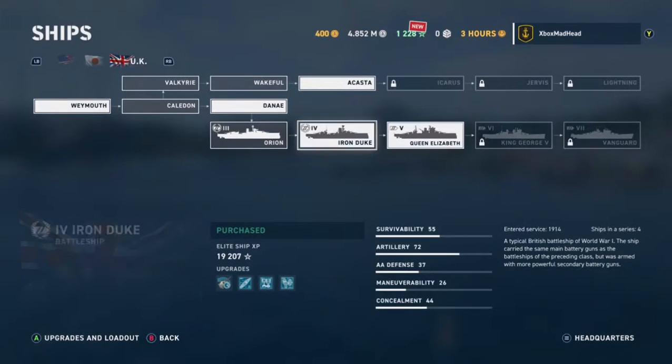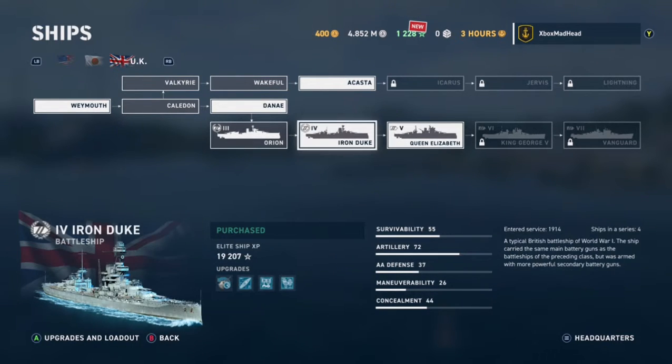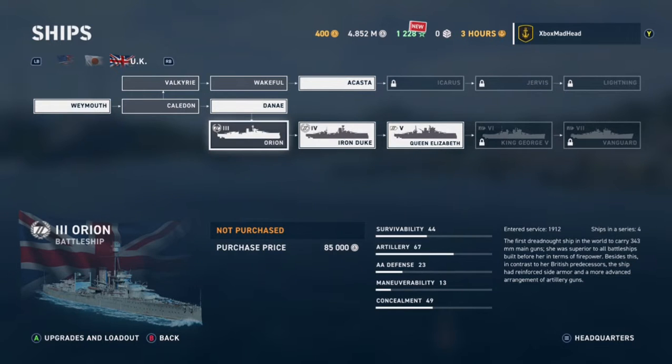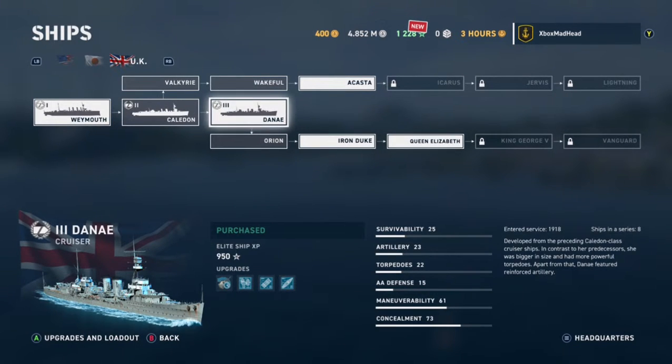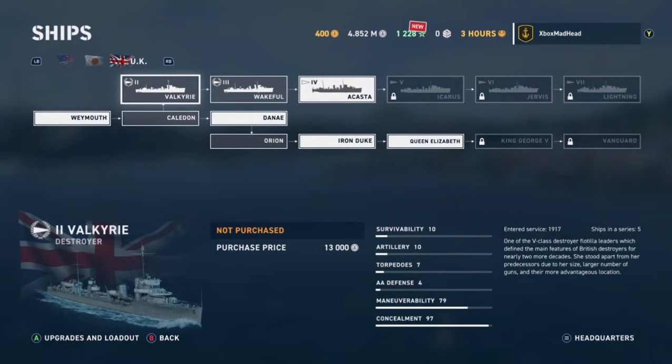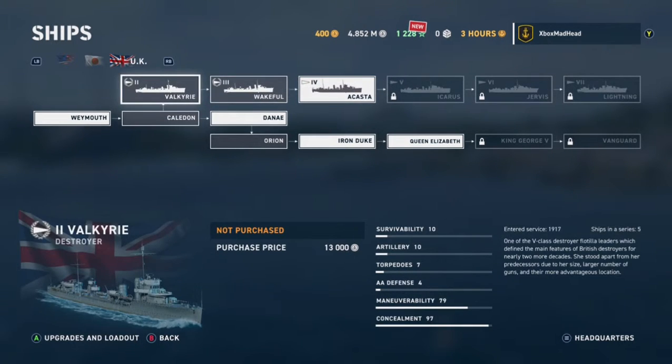Go to your ships and you'll see the tier marking before the name. A tier 5 is Queen Elizabeth, tier 4 is Iron Duke, and tier 3 is Orion - these are battleships. For that challenge, your cruiser would be the Danae if you're using the English line.